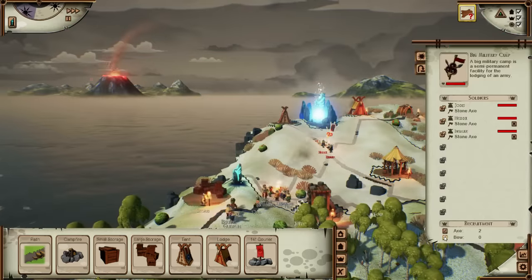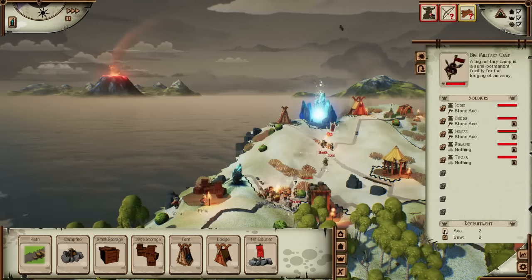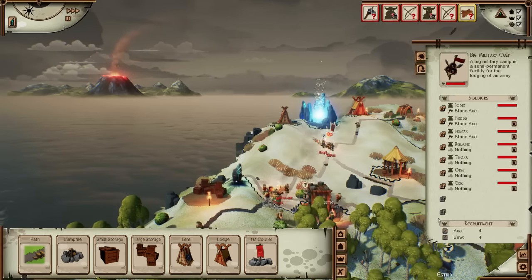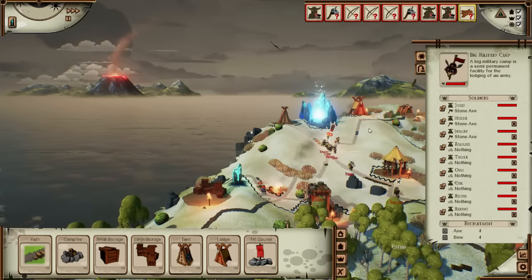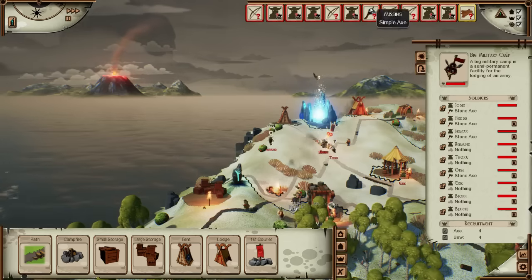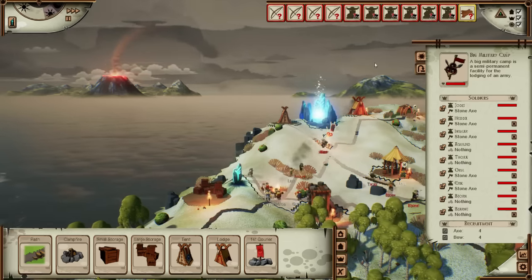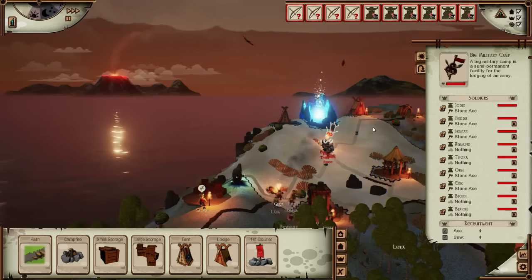So we've got two axe people, we need a bow person. I think that's enough - yeah, so they'll get armoured now. They'll get themselves axes and weapons and bow and arrows, and once we've got that we should be right to attack.